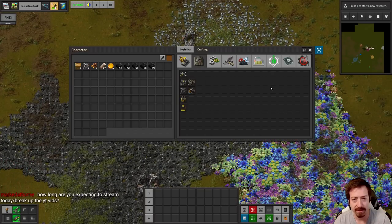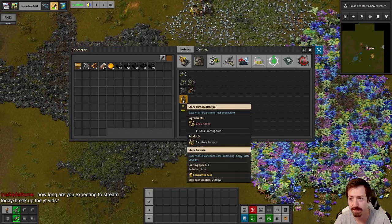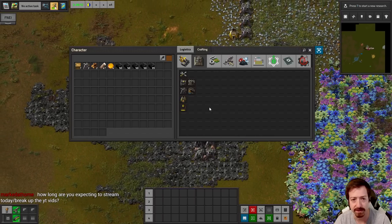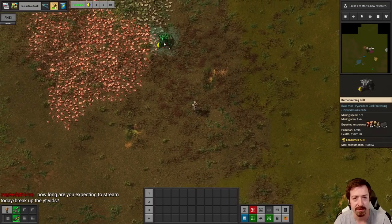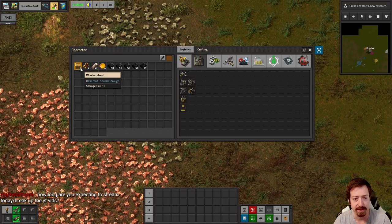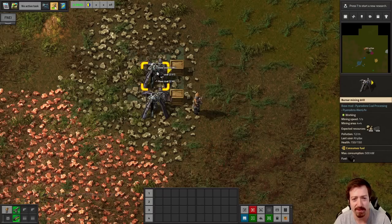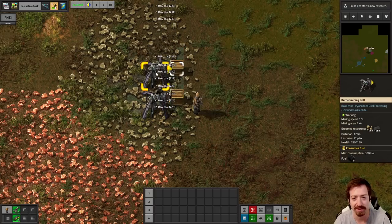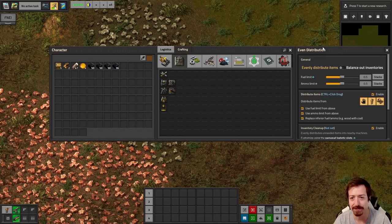I'm going to need some stone too. Are these just five stone? Yeah. Let me get some stone mining going. And then we'll see if we can get out of the burner phase within 10 hours. As long as we can do that, we'll be fine. Though I think the burner phase lasts a lot longer than normal in the Alternative Energy update.